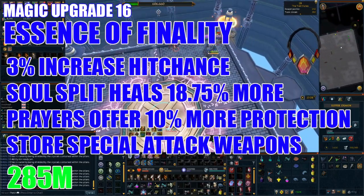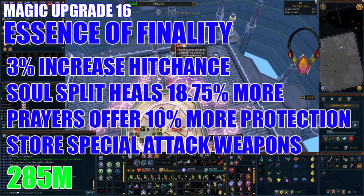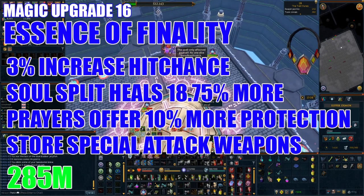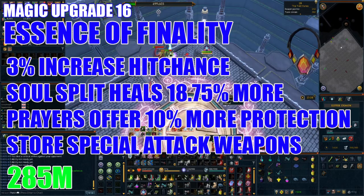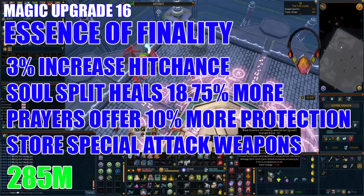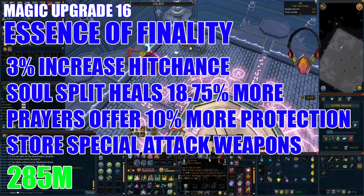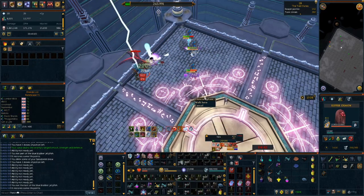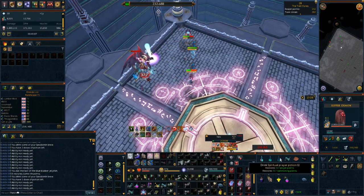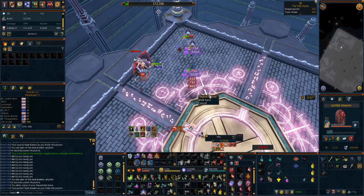Time to purchase a Reaper Necklace and use your souls to upgrade to an Essence of Finality. This increases your overall hit chance by 3%, provides 18.75% more increased heals when using Soul Split, and makes your protection prayers offer 60% damage reduction while enabling you to store a special attack weapon. You'll want to put your Gothic Staff inside this, making it so you can use a tier 60 special attack with tier 92 weapon damage. This upgrade will cost you 285 million.